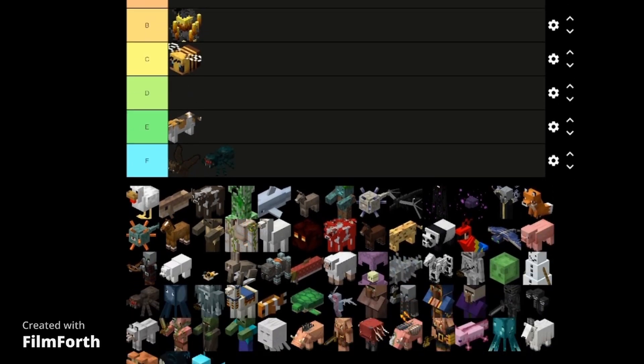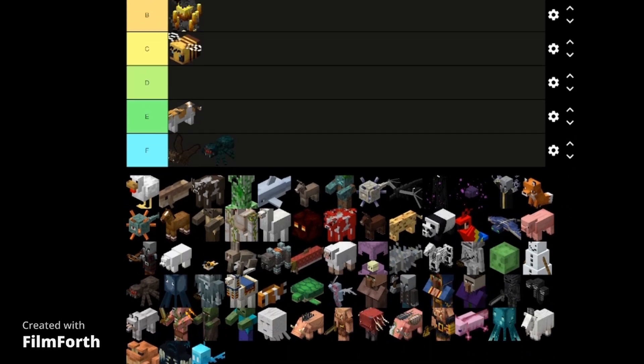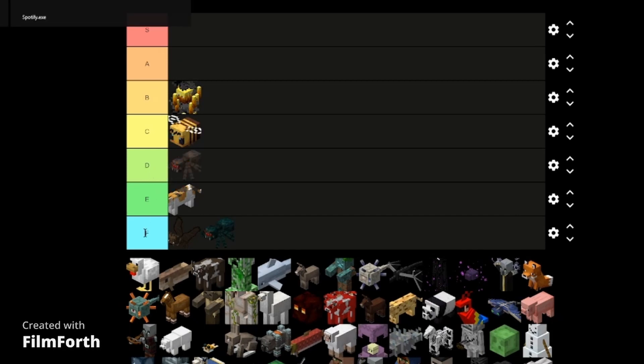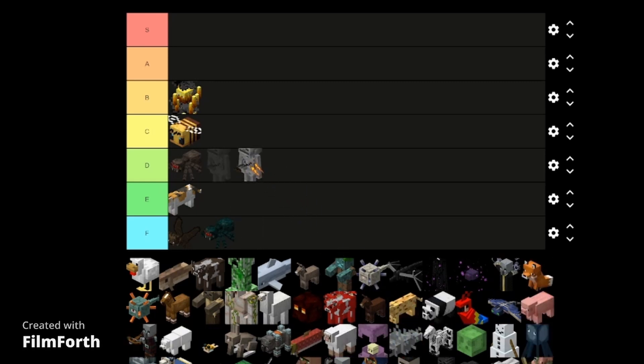Cave spider gets an F. We already have the spiders. And speaking of spiders, I'm going to go out of order — the spider gets D tier because you can make a few solid potions with the fermented spider eye. That's about it. And it has a spider jockey — skeleton and spider combined. Skeleton? Forget D tier — F. I hate this thing with every bone in my body, no pun intended.